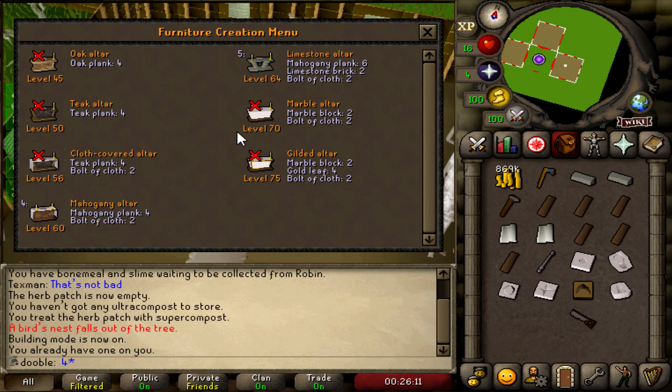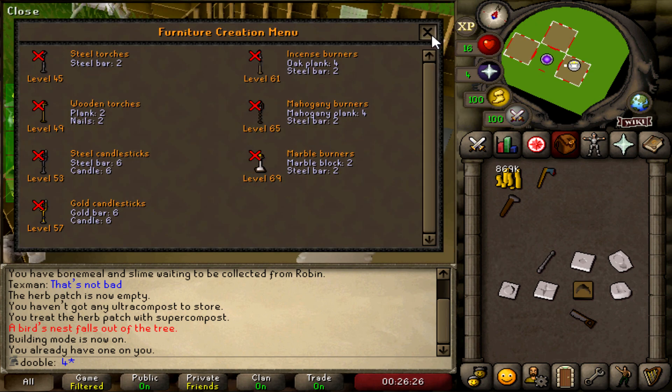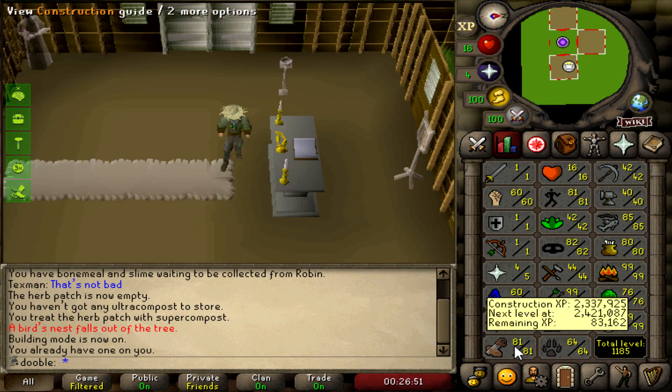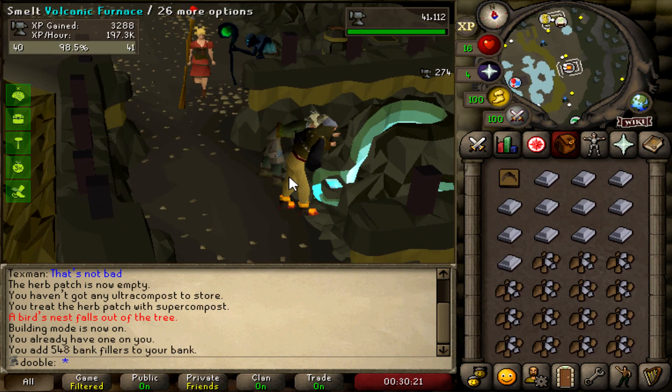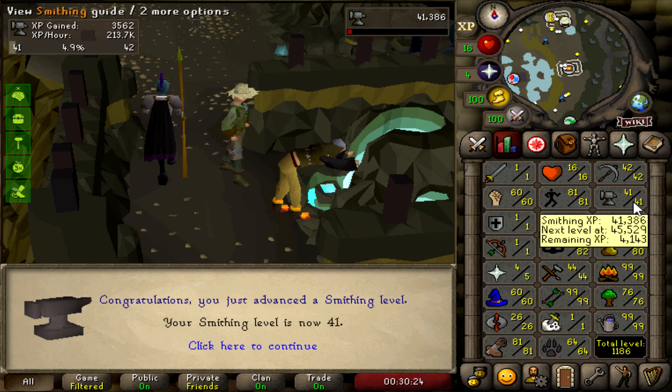Next I'm gonna make a chapel, which should be pretty spendy — yeah, 50k, ouch. But this is going to prove important later on. A limestone altar, which is the best altar in the game for Twisted League. I'll be making these burners — I kind of forgot about them. For high XP bones it might be better to collect them and use them on the altar later. Thankfully fire making knocked out all the construction so I don't have to worry about levels.